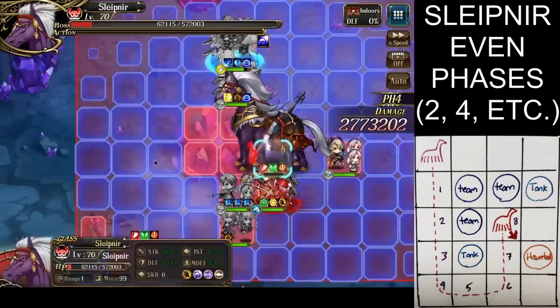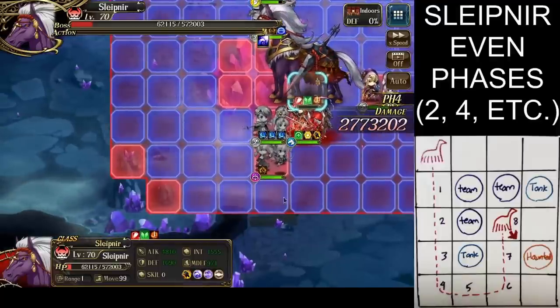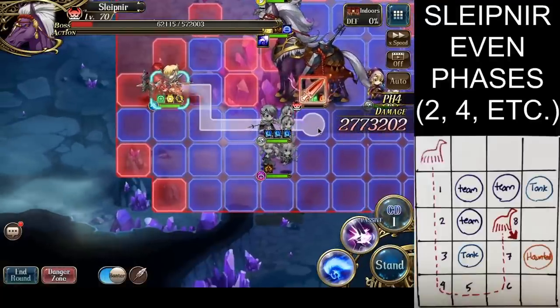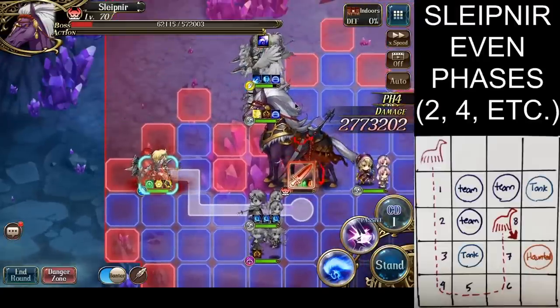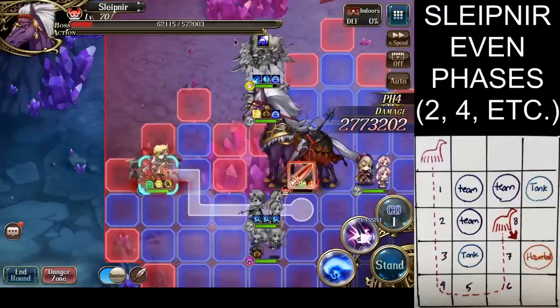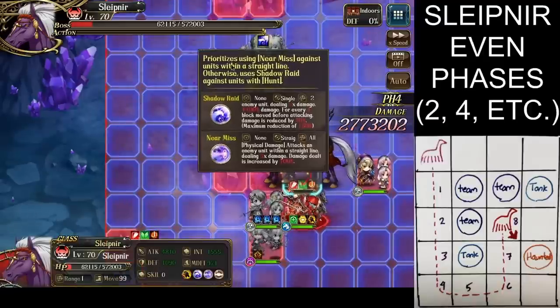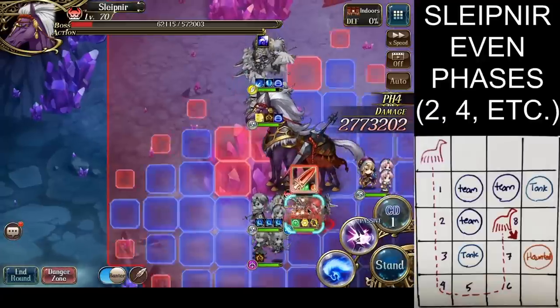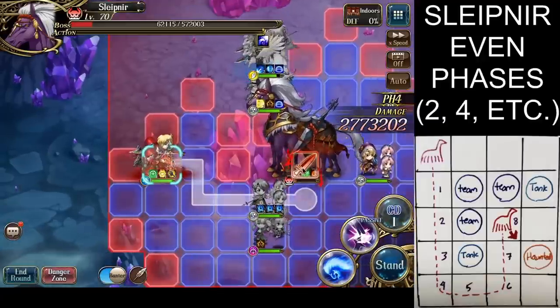Now, that's right — 8 tiles moved will decrease the damage of Shadow Raid by 160%. So now she's not doing any damage at all. Perfect.